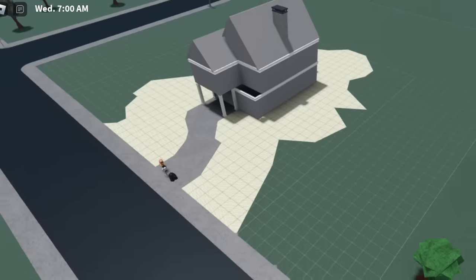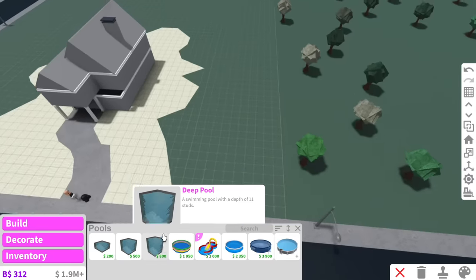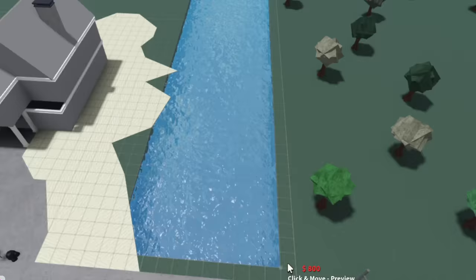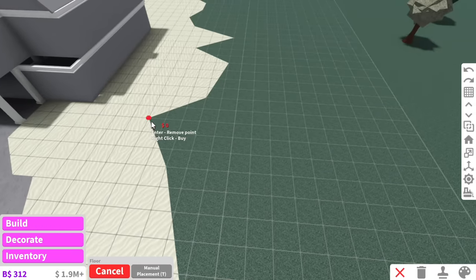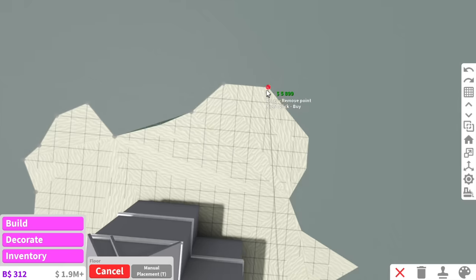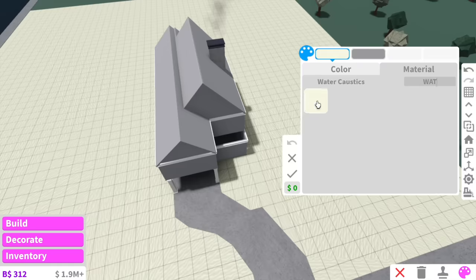We have the sand out here, and then the rest of this plot is going to be a pool. But if I made this entire plot one big pool — you want to know how much that would cost? A deep pool all around here would cost 422,000, which I am not doing. Instead of spending that much money on a pool, we're literally just going to use flooring and then use the pool texture.